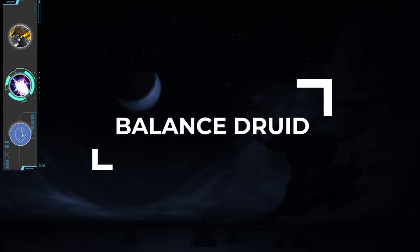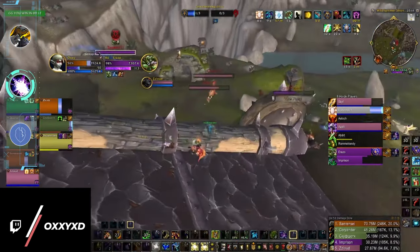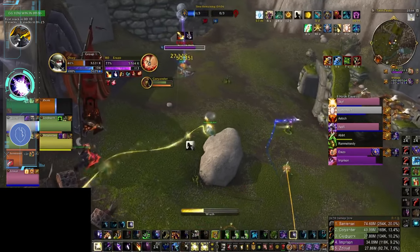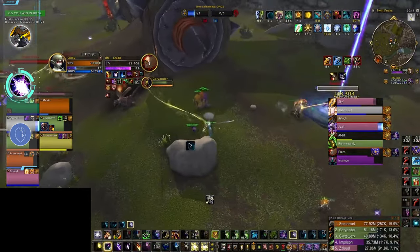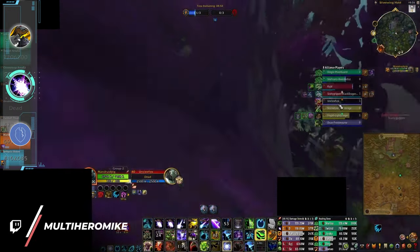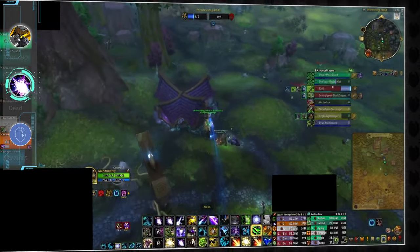Next up is Boomkin, which is incredibly powerful in Battleground Blitz — no surprise, as it's dominated rated battlegrounds for years. Although there aren't as many team fights in BG Blitz as in RBGs, meaning Starfall pad damage isn't getting as much value, its single target profile still makes it a very strong flag carrier killer with Incarnation. And it's not just great at killing flag carriers — it's also one of the few viable ranged flag carriers too, as its mobility is pretty strong with Wild Charge, sprints, and Flap.